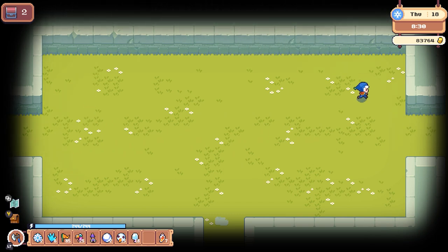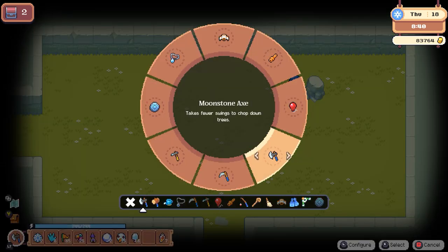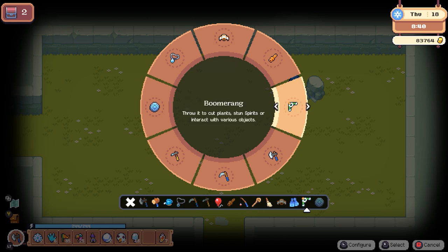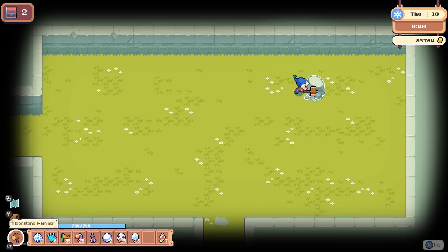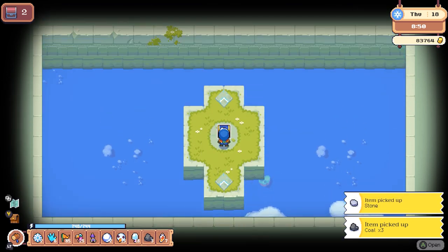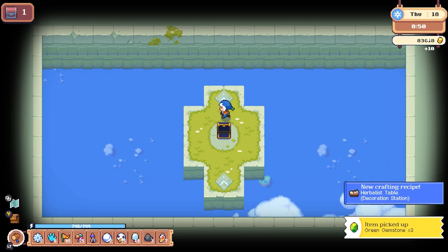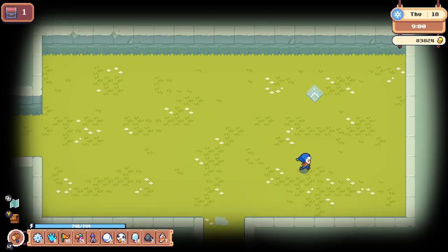That's kind of a bummer actually, because I do want to fight all the spirits. There's a pressure plate underneath — what is that about? There's one. Another moonstone. That's the good thing about these treasures — at least I'm getting a pile of moonstone.